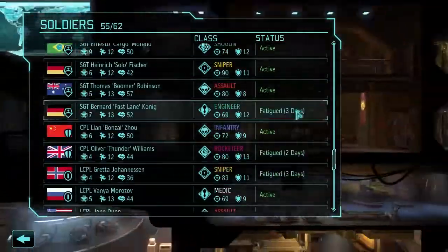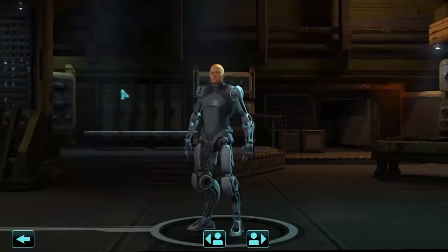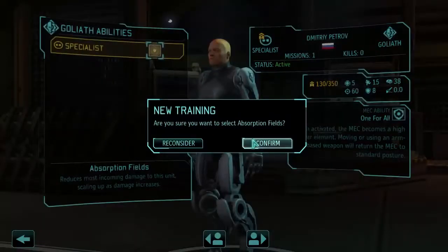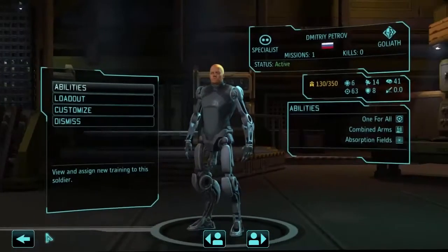There's our other mech — Goliath, Dmitri, welcome. He's going to grab his only ability, Absorption Fields, which reduces damage heavily against anything that attacks you — awesome. Let's look at his stats: 6 health, 63 aim, 14 movement, and 41 will. Not bad. Only 8 damage reduction, which is unfortunate. What are Ernesto's stats? Ernesto has 74 aim, 9 health, only 12 movement, 50 will. That is not bad.